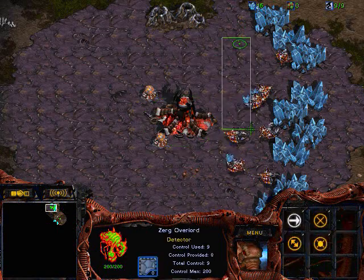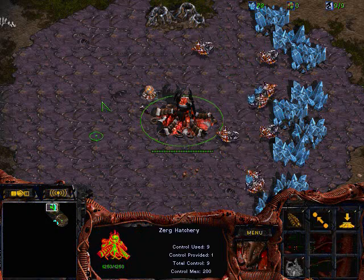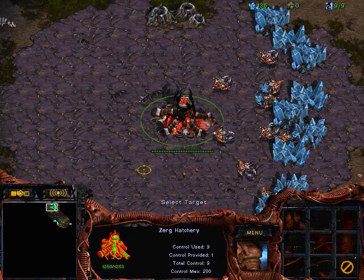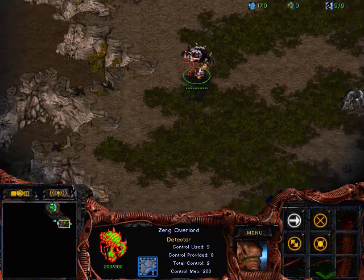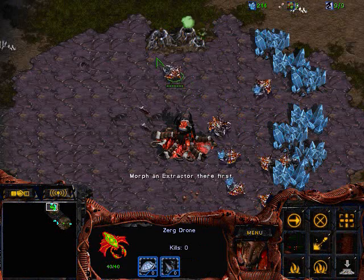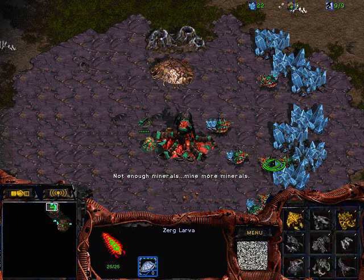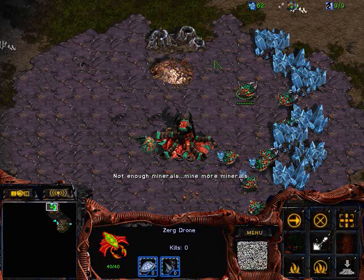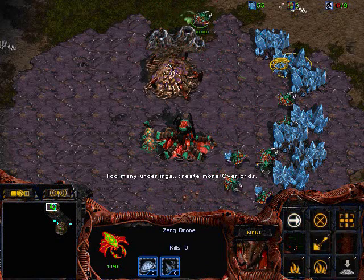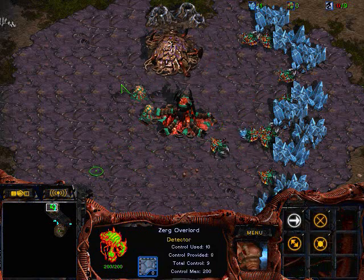Right now I'm sending my Overlord to scout, of course. I'm once again going to be opening with a 9 pool because I just love that build. If you see where I placed my Overlord — right in that niche — sometimes if your opponent spawns at the 3 o'clock position, you can see his command center without his command center seeing your Overlord. That's a little trick I like to do. Now I'm doing the extractor trick to get one extra drone, and I've made two drones and now I'm going to make an Overlord.